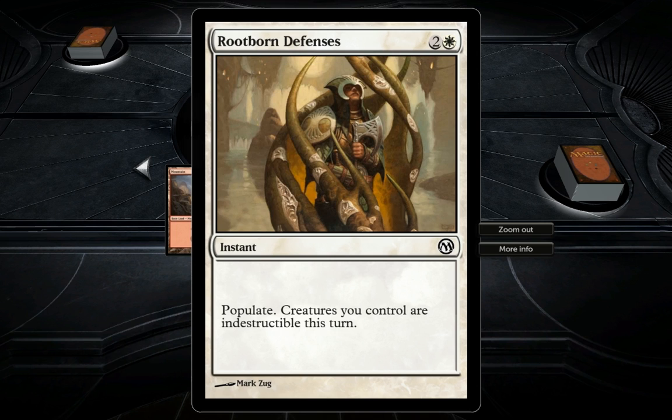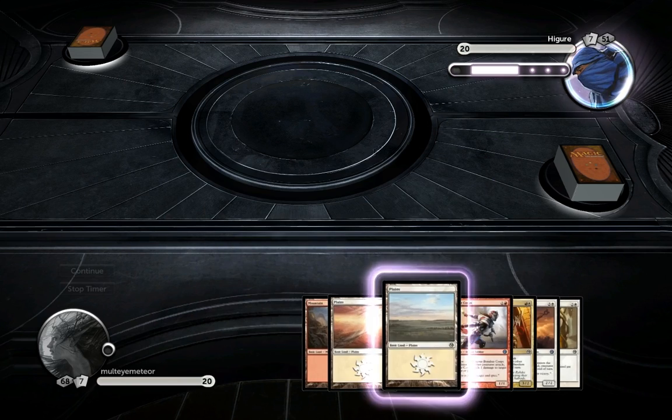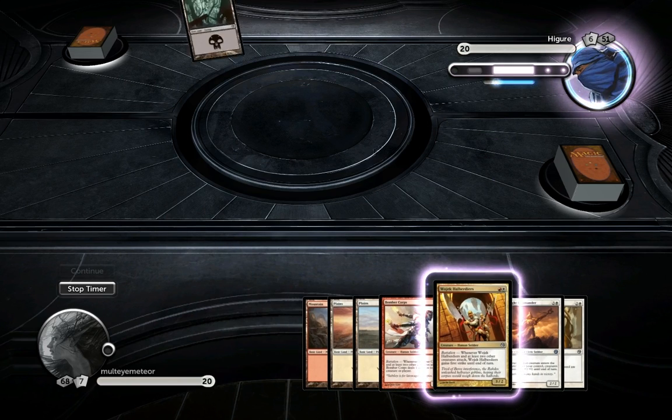Here we have a Return to Ravnica card, a celestial card - Root Born Defenses: three-cost, populate, and creatures you control are indestructible this turn. The reason the sequence of these two effects matters is that you get another creature token, and that token is indestructible. If it were reversed - creatures indestructible then populate - the populated token would not be indestructible. Pretty nice.